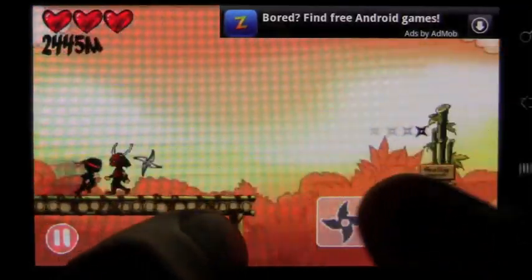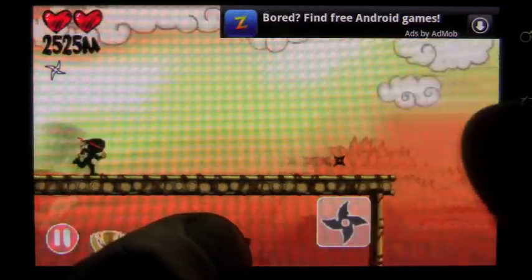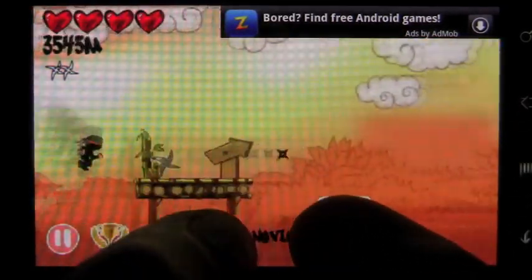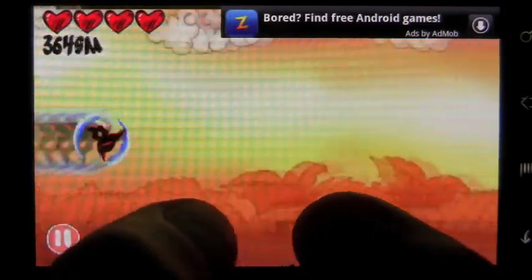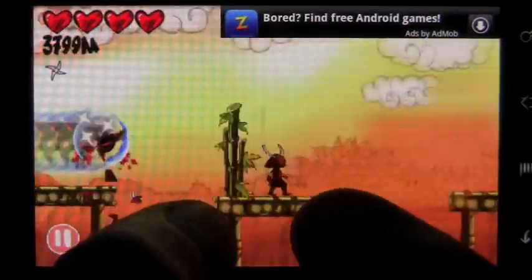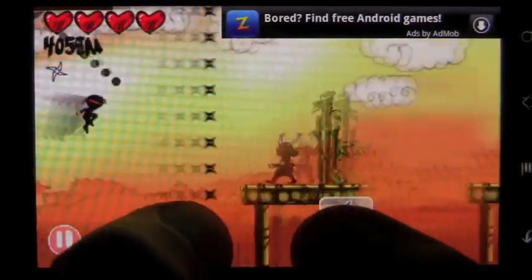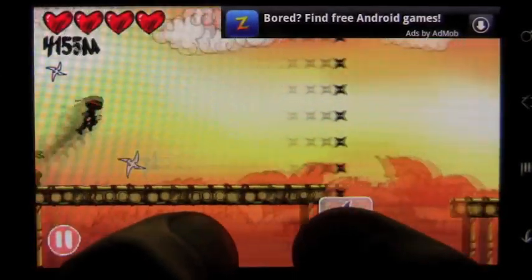Ninja Rush is a simple game offered for free to Android users that follows a standard formula for fun. The object of the game is to get as far as possible running on foot and swinging. You are given the ability to jump and throw ninja stars at enemies. The game also gives you the option to speed up, which only seems to hasten your death.